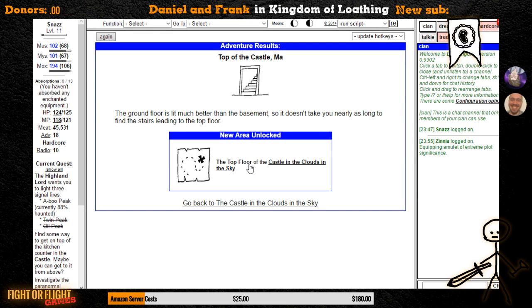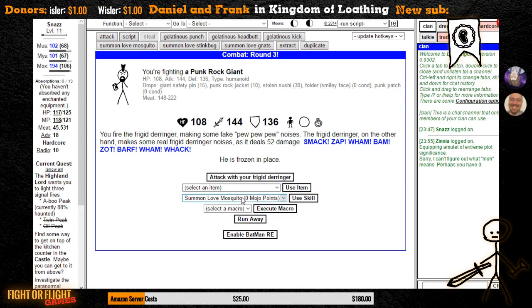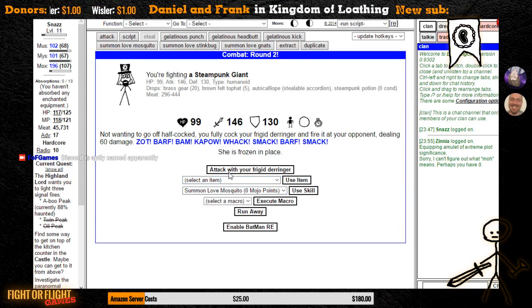I've gone through the ten turns that are required. I didn't get the electric boning knife that I wanted to get, which means I'm gonna have to come back here during the level 13 quest, prior to fighting the Naughty Sorceress. And I don't believe that I've got the Mohawk wig, so instead of being sure that I can finish the quest when I get the non-combat encounter, I have instead a 50% chance, depending on which non-combat encounter I encounter.